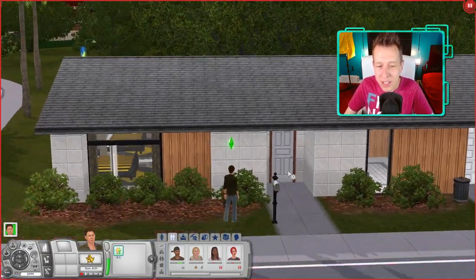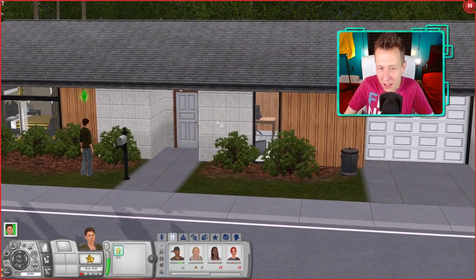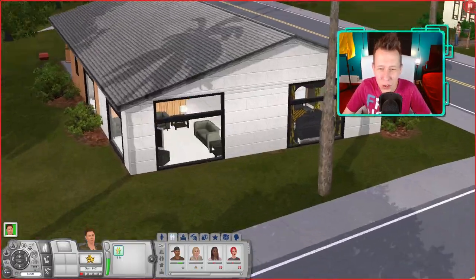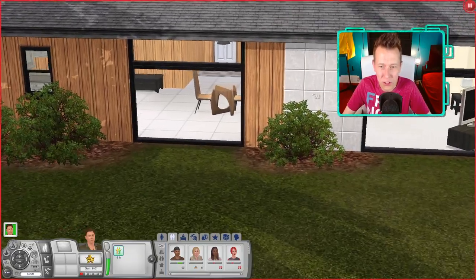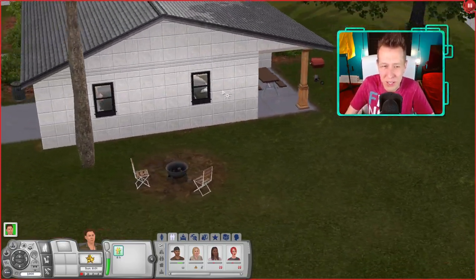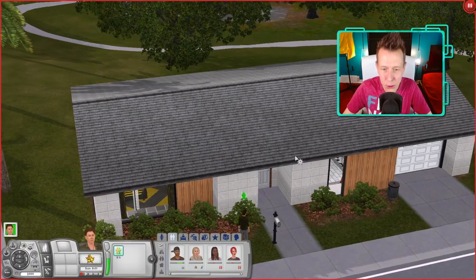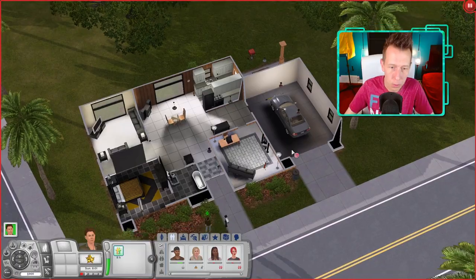Looking at this, it's kind of an ugly house. I don't really like this at all. I don't like the tile on the outside mixed with the wood — it doesn't really suit the mid-century style in my opinion. These windows are a little too big and they're off-center. The roof is a little low. They just change the wall texture randomly in the middle of the house. It's kind of unsettling. But I mean, I guess it's fine. It's not super hideous. So let's jump inside and see what we get.